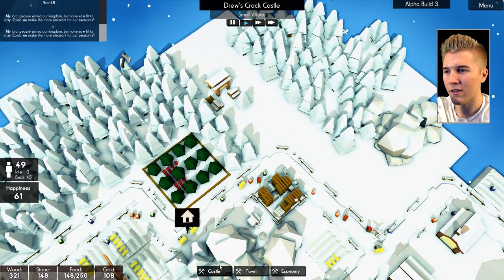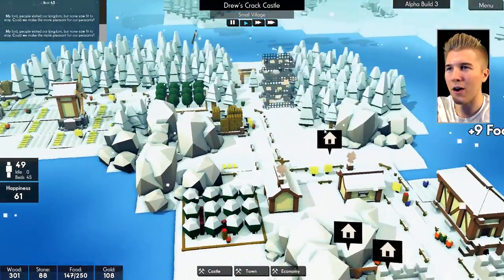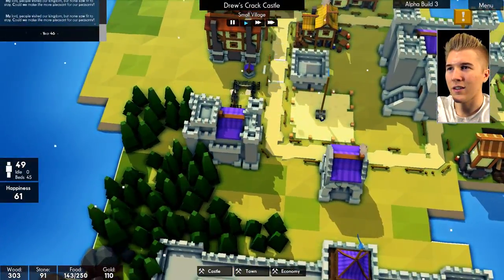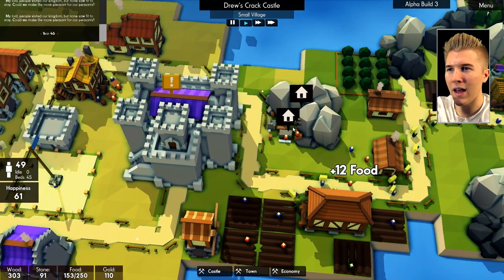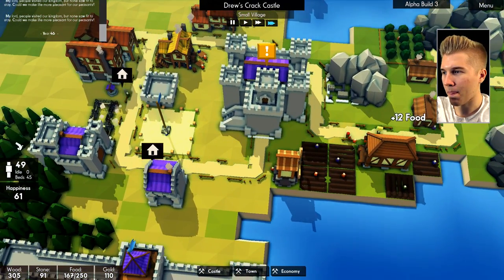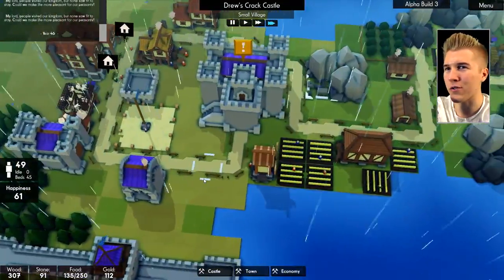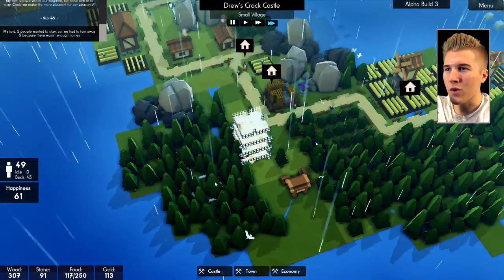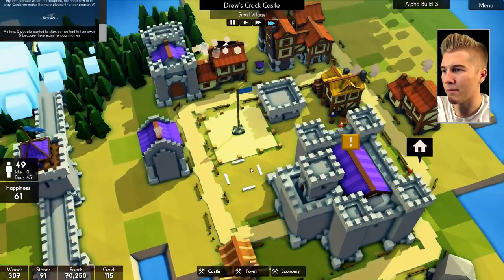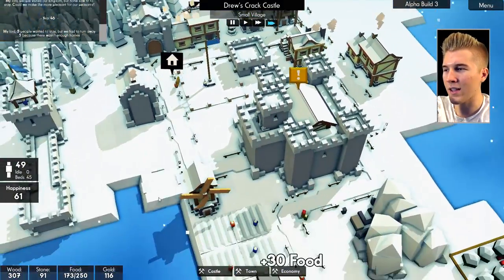Or build a huge tower - why build one wall when we can build one big tower to protect us all? Right here somewhere. We need to get ready, let's do this. I'm gonna build it three, four high - just a big tower. I'll put an archer tower on top or something. I've got 307 wood and 91 stone at the moment - we're gonna have no stone pretty soon. Does the well stop because it's raining? I hope so.